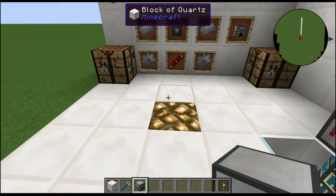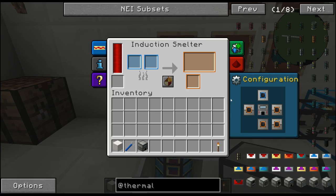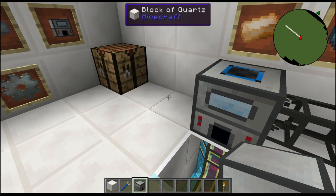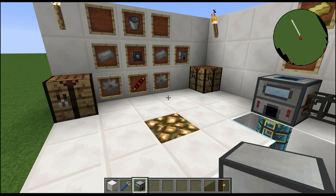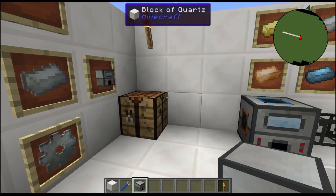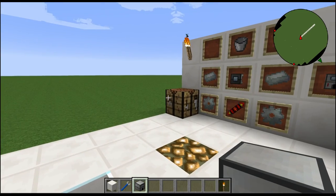With the Induction Smelter you can definitely automate stuff, pipe things in, and automate your processing. It's also similar to the Alloy Smelter from Ender IO, which I'm using on my Quickly Craft series right now. The mod pack is on a public server, completely free - just download the mod pack on the Technic Launcher and join the IP. The Induction Smelter is a fancy smelter that lets you advance your craft and get more advanced structures within Thermal Expansion.